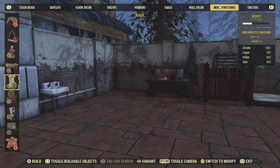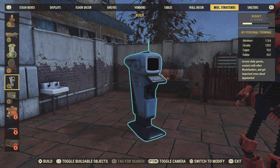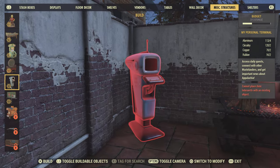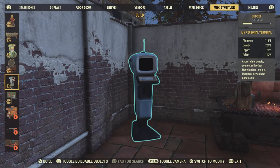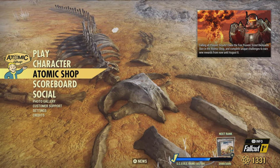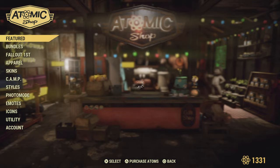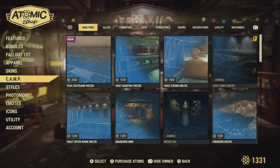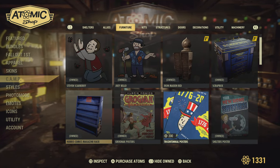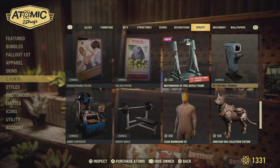The first thing you're going to want to do is get a personal terminal. It's under misc structures in your build menu, and this is what it looks like. If it is not there, you may have to go to the Atom Shop. I bought this a long time ago — I'm pretty sure it's free. It's under camp, should be free, and you should be able to get it — my personal terminal, which I'm showing right here.